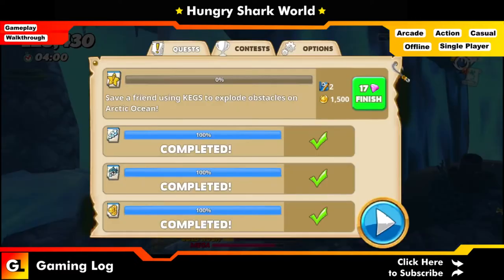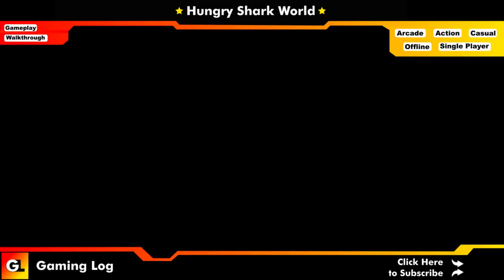We have completed quest two, and all our quests are now done! The remaining one is the special quest: save a friend using kicks to explode obstacles in Arctic Ocean. That's the special quest for the Smoothhead Hammerhead. We'll cover that in a separate special quest video. As usual, thank you for watching, stay tuned — cheers, bye, see you in another video!